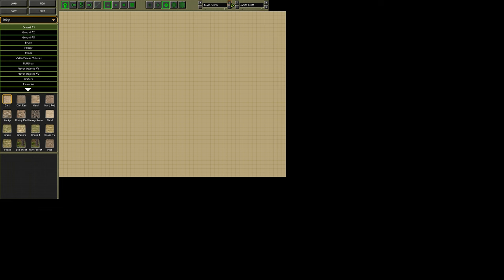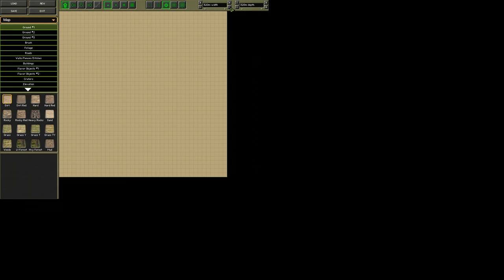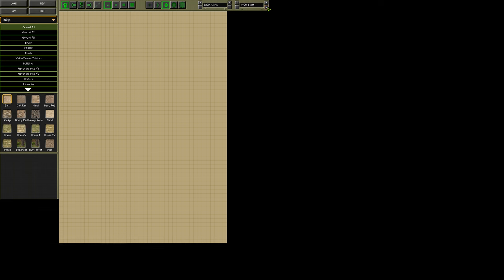If we push on this button, it expands the width to the left. If we click the minus underneath it, it brings it back. We want about 700 meters in depth, so let's just keep clicking until we hit about 700 meters. Obviously, these are all going to be multiples of 16. Now we've got a long, thin map.